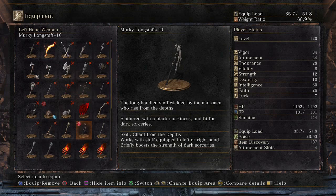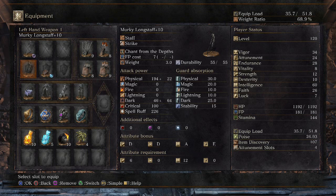The best way to use this is with 60 Intelligence. The Isolus Staff is going to be better for casting Dark Sorceries if you have 40-40 Intelligence and Faith, so if you're going for mostly Intelligence in your build, this is the staff for you.